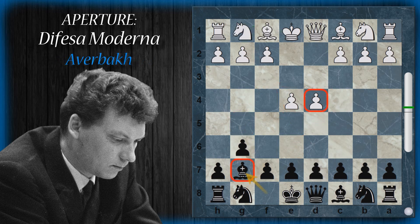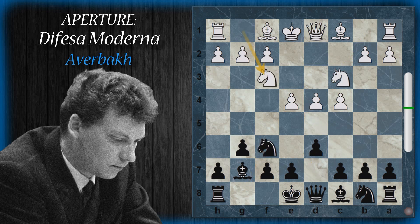Un'altra variante è la spinta c4. Questi tre pedoni così piazzati ricordano qualcosa che si vede nell'est indiana. Il bianco potrà poi spingere d5 per rientrare in un'apertura del genere. Questo è chiamato sistema Averbakh e si può trasporre nell'est indiana per esempio dopo che il nero ha giocato d6, cavallo c3, cavallo f6 e cavallo f3. Dopodiché il nero arrocca e magari seguirà la spinta e5 o eventualmente c5. La struttura qui è proprio quella della partita est indiana.